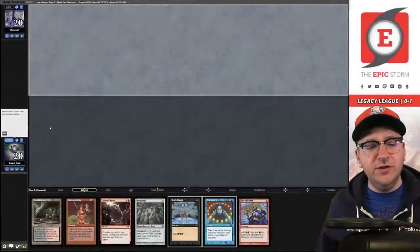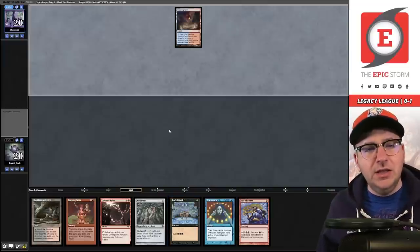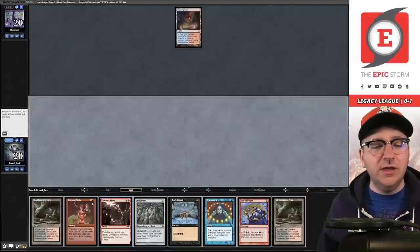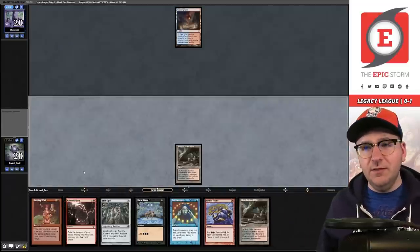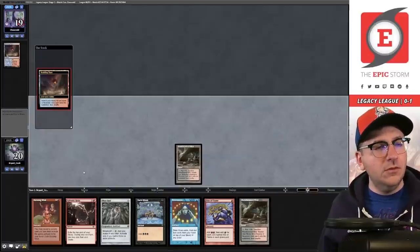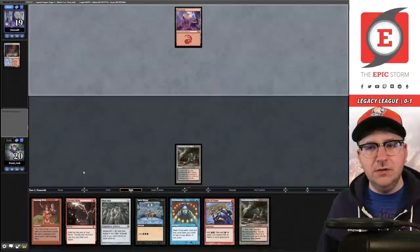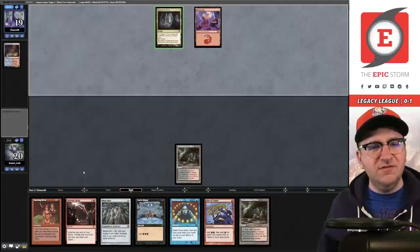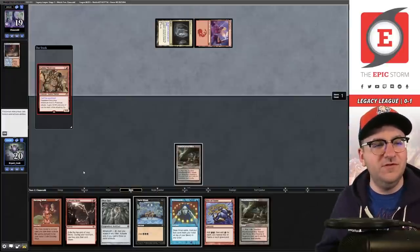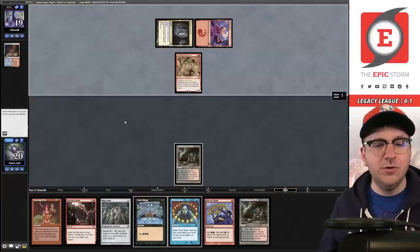Match number two, on the draw. I have no idea what our opponent plays so I'm going to keep this hand — it's well-rounded enough and has gameplay. Scalding Tarn, so if this is Blue-Red Delver I love having Galvanic Relay — it's just the best card in that matchup. We see them fetch for a Mountain... and here we go — it's Goblins! I wasn't expecting this. There's a Goblin Pile Driver.